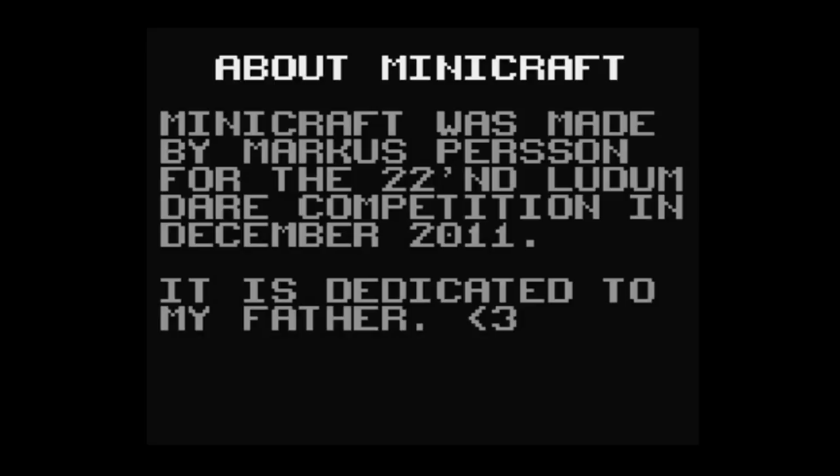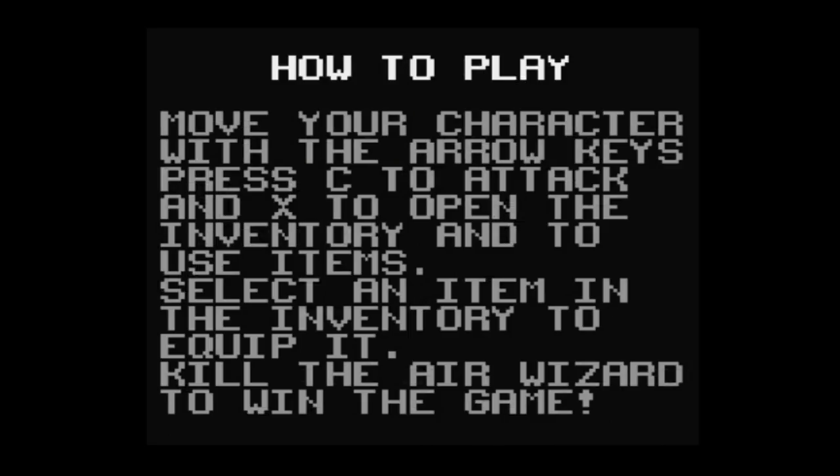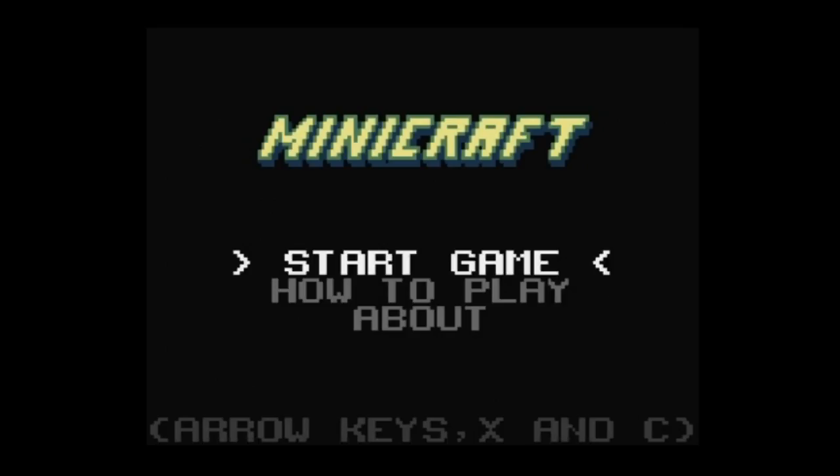This was his submission to that competition. How to play: move your character with the arrow keys — pretty easy. The main point of this is kill the air wizard to win the game. That's our objective. And this is kind of a hardcore mode game, so basically I get one try. If I die, delete world. So let's get started.